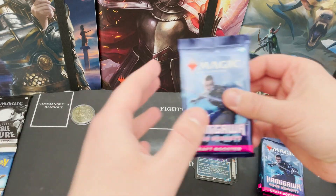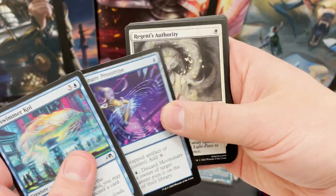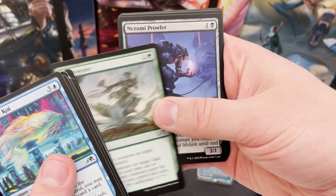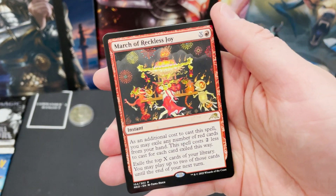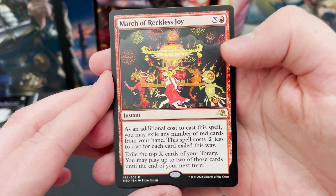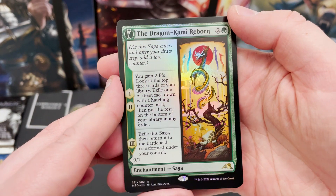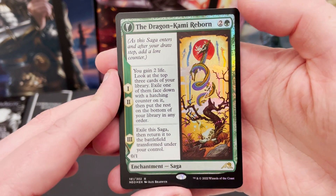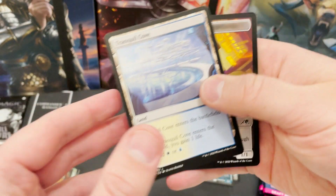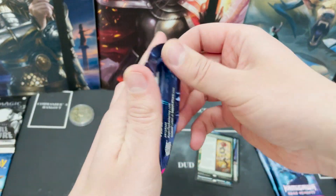I don't really, these days, open as much as I used to when I first started the channel. But if I do, it tends to be more set boosters or occasionally a collector booster, so I don't do drafts that often — because once you start opening set boosters, they're just a game changer. And I do miss opening these, knowing there's not going to be any cards from the list or anything like that. We've got another March, the red version — March of Reckless Joy. This exiles the top cards of your library and you can play them. And it's another double rare pack with a foil — Dragon Kammy Reborn, which transforms into Dragon Kammy's Egg. That is some spicy stuff.